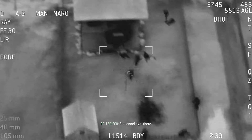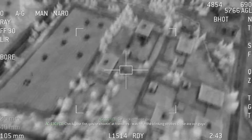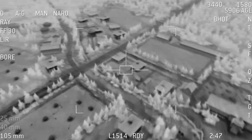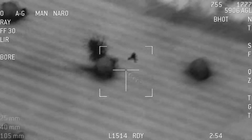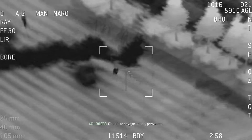Personnel right there. Get back on those guys. Check your fire, you're shooting at friendlies. Watch for the blinking strobes — those are our guys. Guy running. Right there. Tracking. Guy moving. Clear to engage enemy personnel.